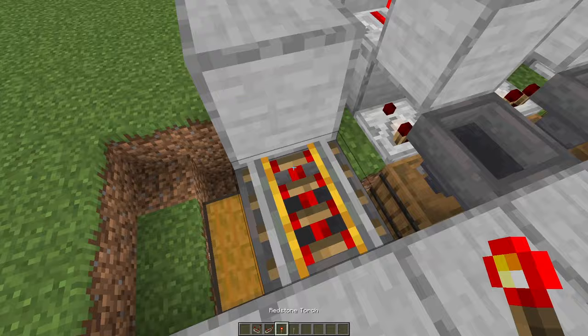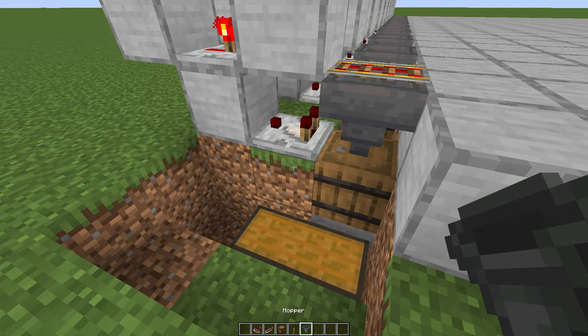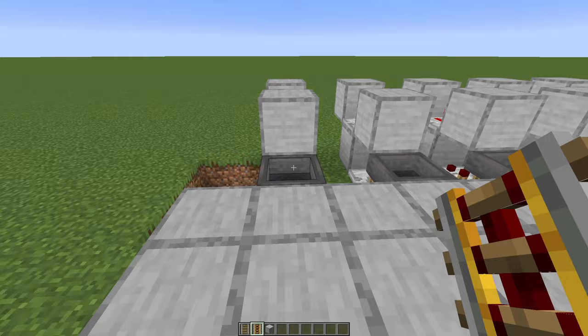Now if we have a powered rail on top of this hopper, once we throw an item inside, the powered rail will turn off for a while, until this hopper is empty. And the reason why we have some barrels here is this: if we have just hoppers and throw an item, the rail won't turn off ever. So that's why we need a barrel in here.